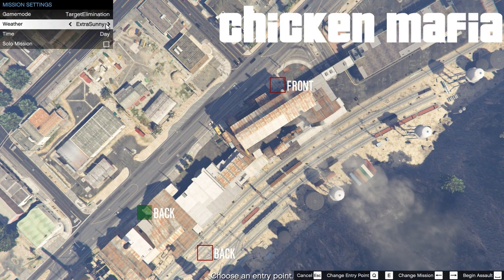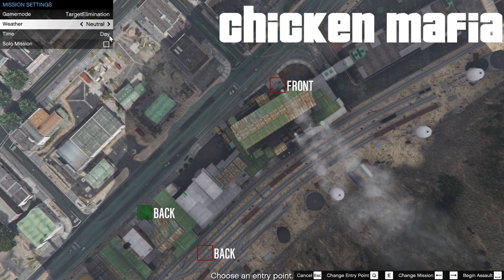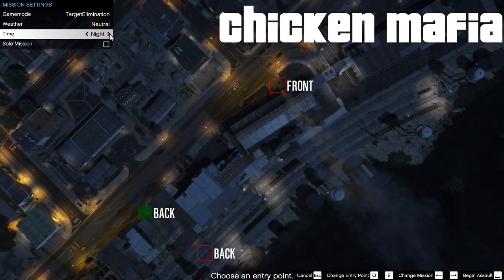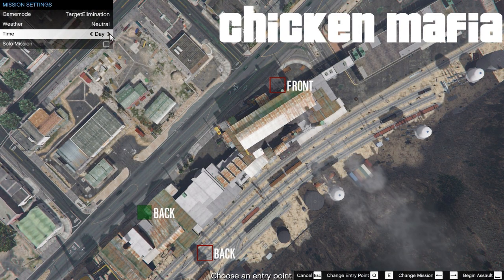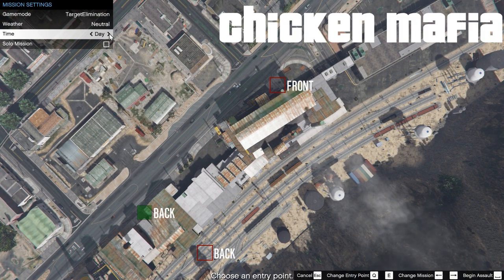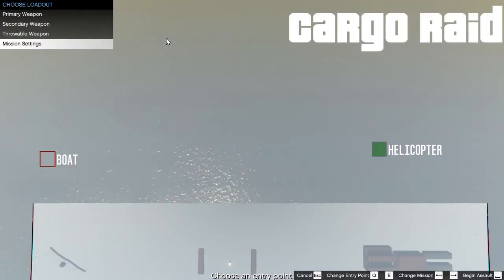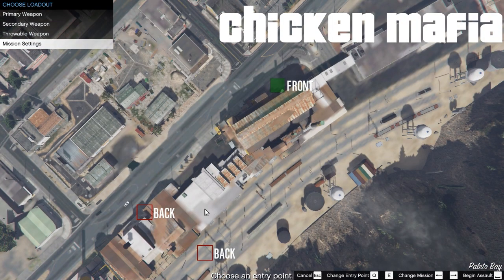After game mode, you can select the weather, changing it to whatever your heart desires. We also have the time of day — you can choose day, sunset, night, or sunrise. This is quite cool because one of the features when you are in the SWAT mission is that you can turn on night vision. So missions like the Biker's Hideout, done out in the countryside at night with night vision on, are pretty fun to do.